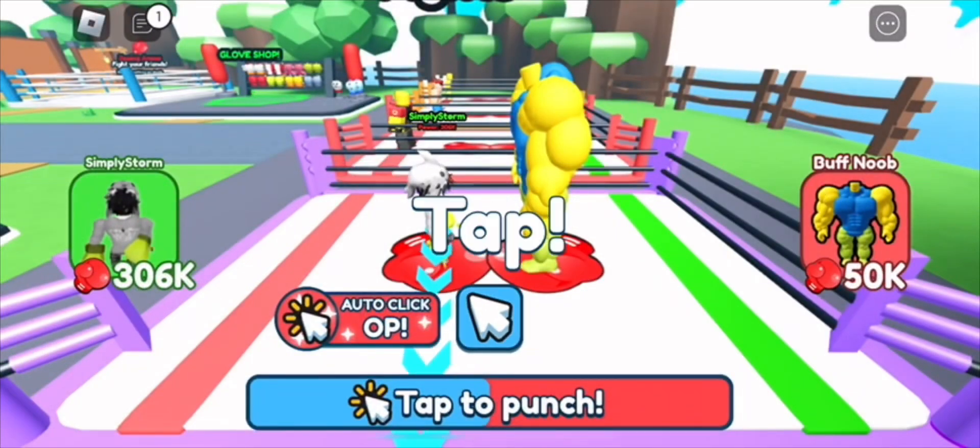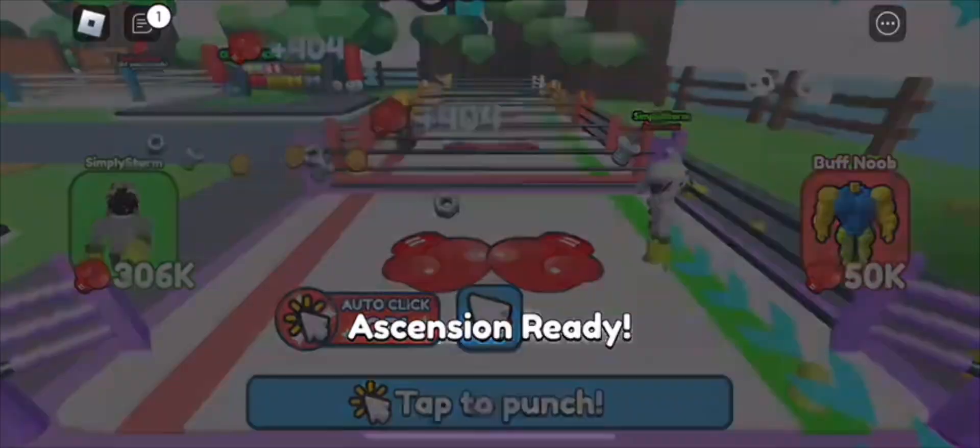Just keep hatching. The second task is right over here — the buff noob — and yeah, basically just defeat him, and then that's your second quest done.